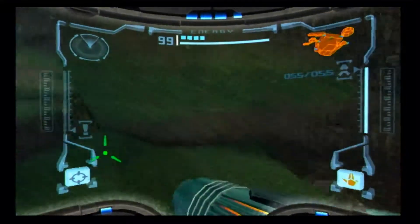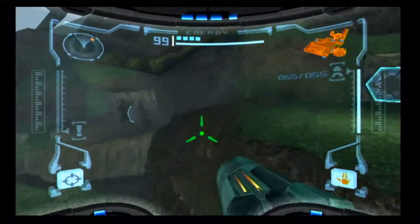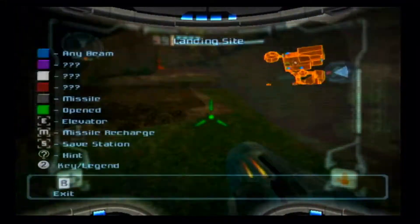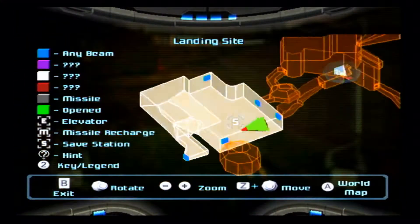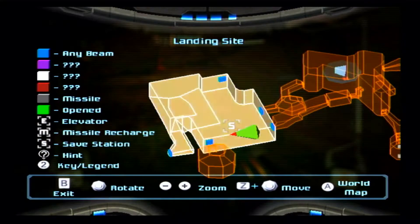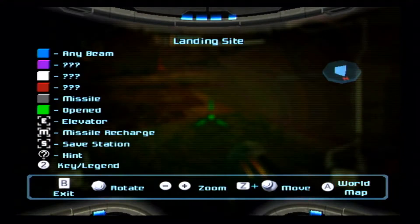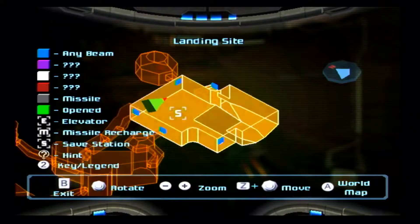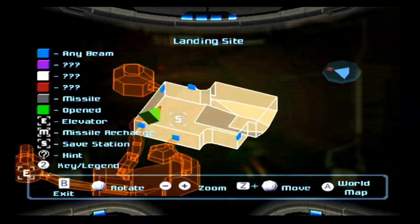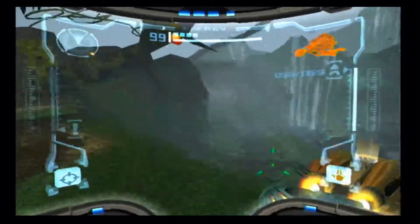You can actually get up here now. So I'm thinking about what I need in order to get anywhere now. Off this direction is where the artifact temple is — I'm not going there until the end. And off this way is the crash frigate; I don't want to do that yet.